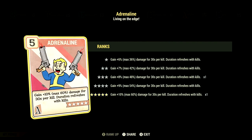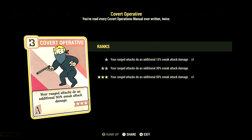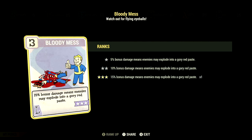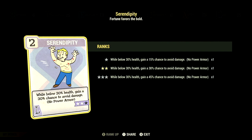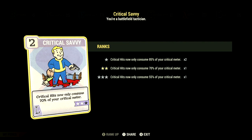Over in Agility at 15, we have Adrenaline at 5 stars — gain up to plus 60% damage for 30 seconds per kill, duration refreshes with kills — Action Boy at 3 stars for 45% faster AP regeneration, Covert Operative at 3 stars giving plus 50% sneak attack damage on ranged attacks, Sneak at 3 stars making you 75% harder to detect while sneaking, and Escape Artist at 1 star so running no longer affects stealth. Over in Luck at 15, we have Bloody Mess at 3 stars for 15% bonus damage, Starched Genes at 2 stars so you never mutate from rads and Radaway never cures mutations, Better Criticals at 3 stars for plus 100% VATS critical damage, Serendipity at 2 stars giving a 30% chance to avoid damage below 30% health, Four Leaf Clover at 3 stars to fill your Critical Meter on VATS hits, and Critical Savvy at 2 stars so criticals only consume 70% of your Critical Meter.